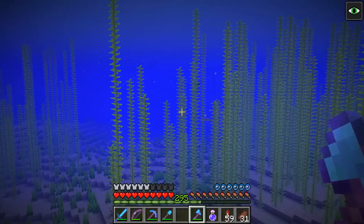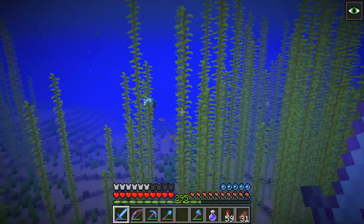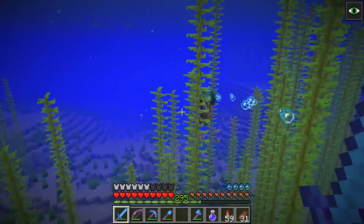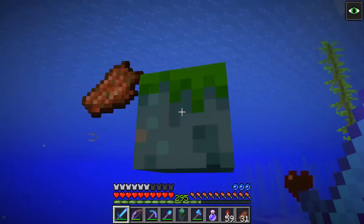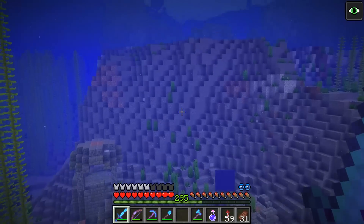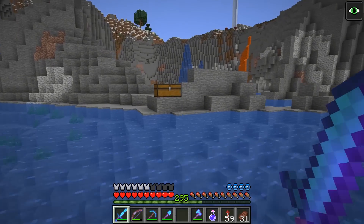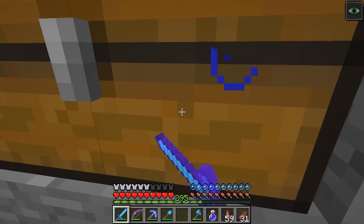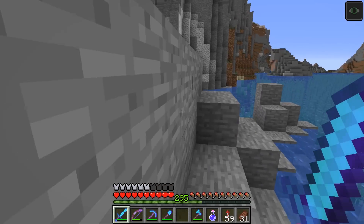The ship has been removed, and I've got somebody throwing tridents at me — a drowned! I'm going to kill this guy because I want that trident. He gave me a drowned head though. Okay, I'll take that. We've removed the boat now, and I put all the wood, planks, stairs, and everything from the boat in this chest. If you've ever been curious about what blocks it takes to make one of those underwater sunken ships, there it is. Now I need to take all these and reconstruct that boat.